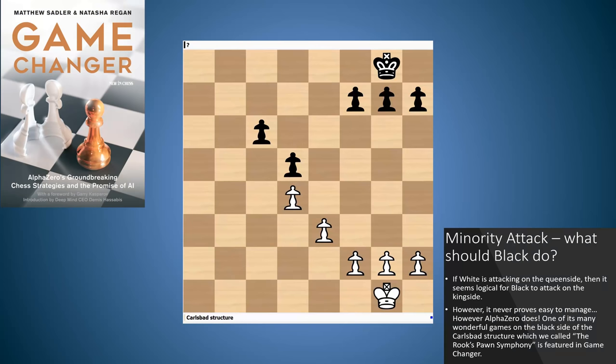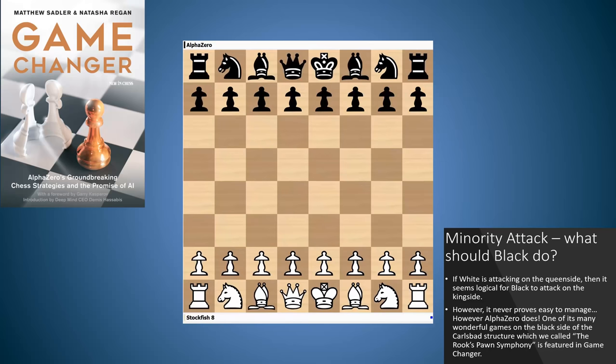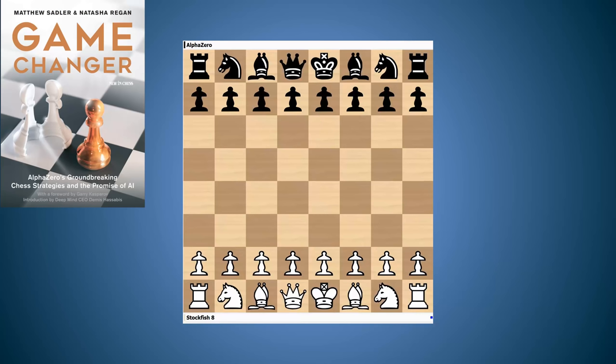What could possibly go wrong? Well, against Stockfish in their match, AlphaZero with black was showing some very aggressive strategies. One of the most beautiful games it played — the one we put in our book that inspired Wim van der Weijck — was the Rooks Pawn Symphony. Let's take a look at that game first. We're going to point out the moments that Wim also pointed out that really inspired him. You can tell from the name that it's going to involve the rook's pawn — but not just one rook's pawn. Watch both the black rook's pawns.